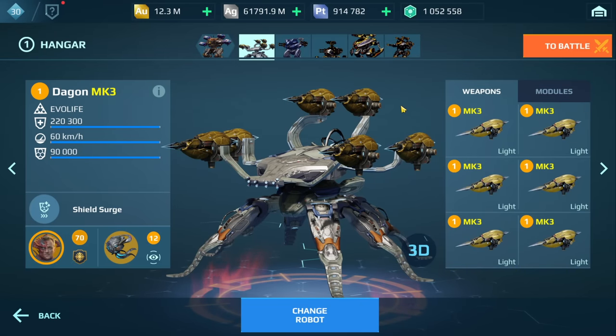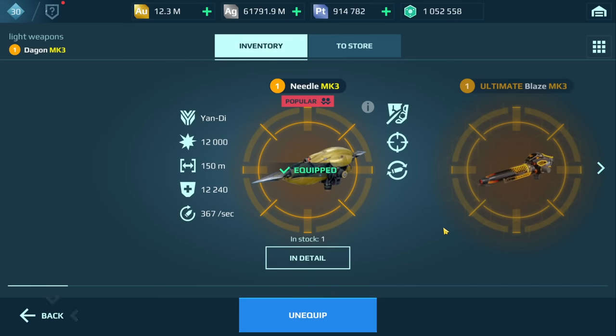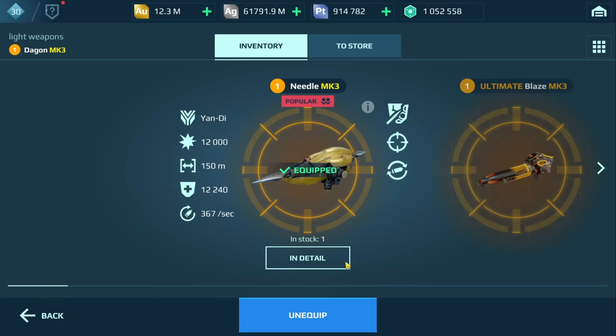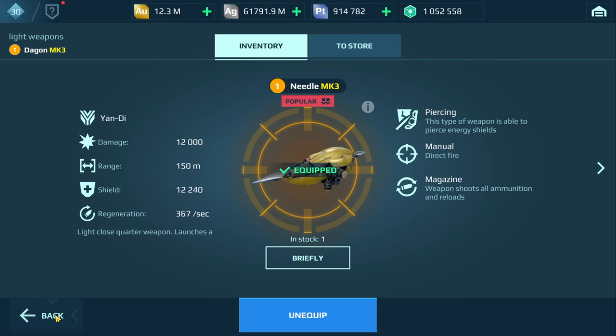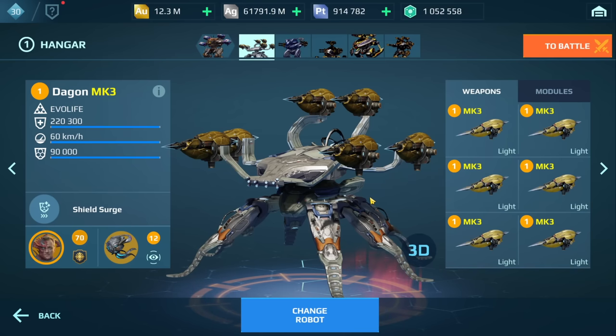So I have a pretty crazy build for you guys today - the Dagon with six needle weapons, or six harpoon weapons. I've seen a couple of players run this on the battlefield and I thought, let's take a closer look. The needle weapon actually gives you 12,240 additional aegis shield if maxed out, on top of the fact that the Dagon has a very strong aegis shield. So this might actually work.